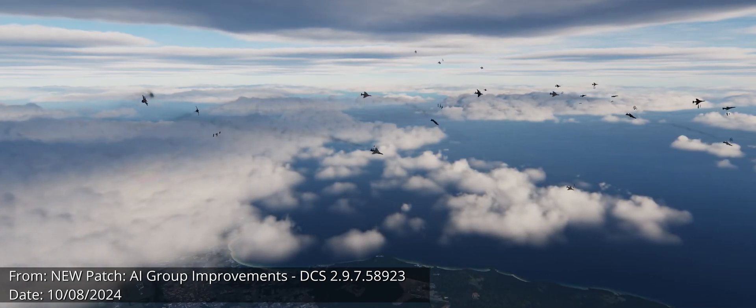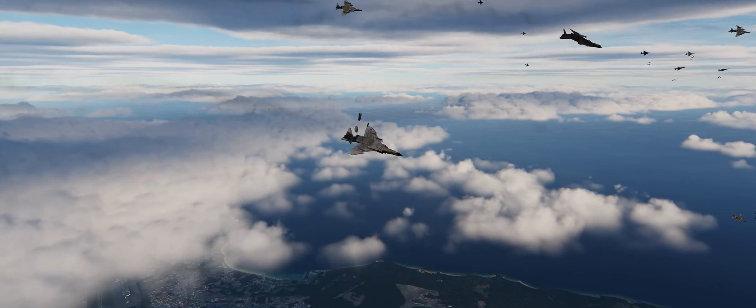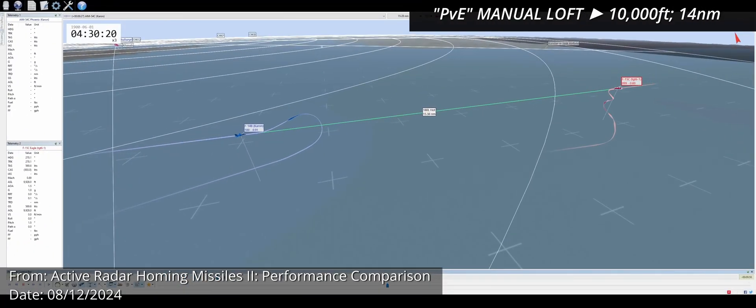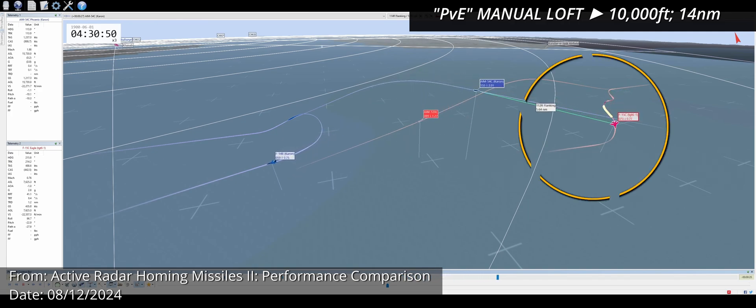However, what happened in the following couple of seconds is what I despise the most about DCS AI, and it is somewhat similar to what they improved fairly recently, but in a different context. Let's start by watching the video titled Active Radar Homing Missiles 2 Performance Comparison, at timestamp 8 minutes 33 seconds.